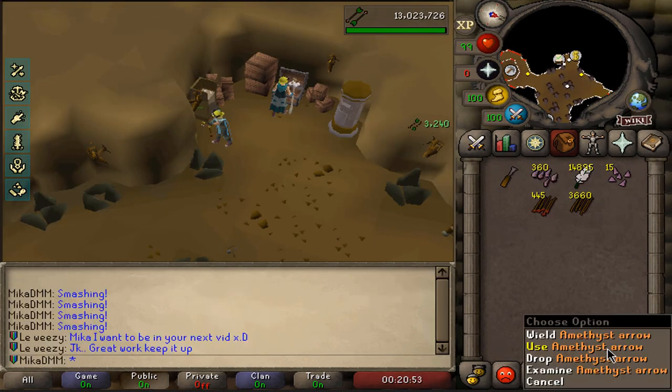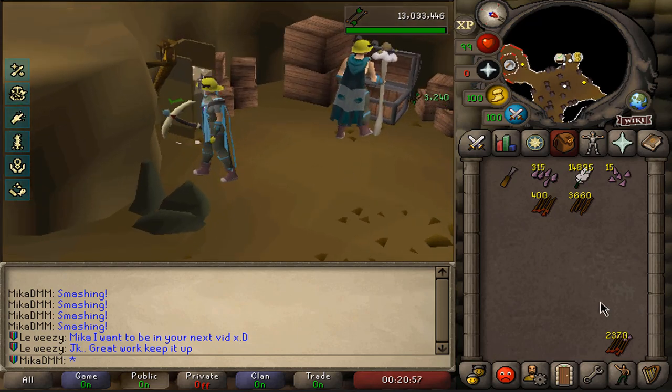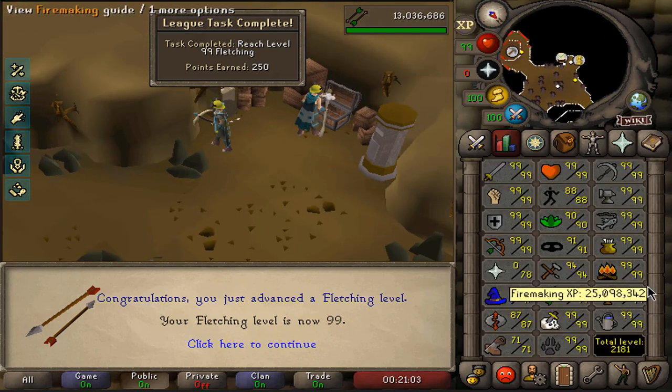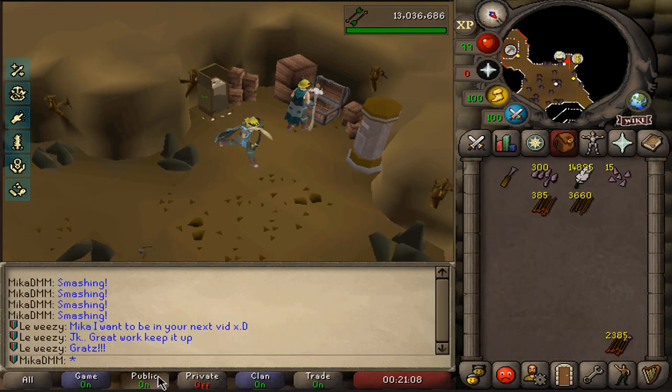I think I made way more than enough amethyst arrows for my Zuk attempts — realistically I'll only be using these for healers. And there it is, 99 fletching! Very nice, another 99 on the list and it's definitely coming together quite nicely.